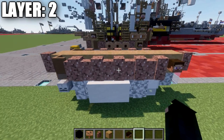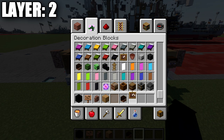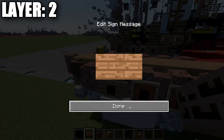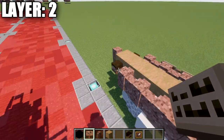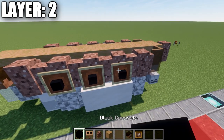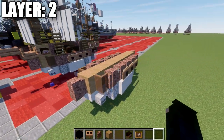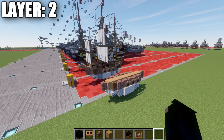Then go to the middle three andesite walls, grab item frames, and place down three item frames. Coming off those item frames, place down black concrete. Then place down some jungle wood signs on the side of those walls — same thing on the other side as well. This is basically creating little portholes on the side of the ship; it's not supposed to be cannons or anything like that. That concludes layer number two, and with that we'll move on to layer number three.